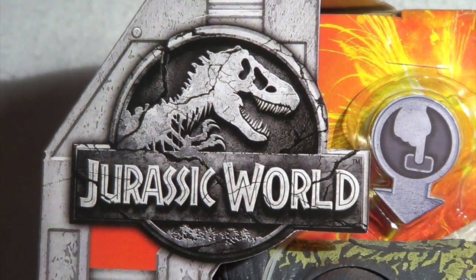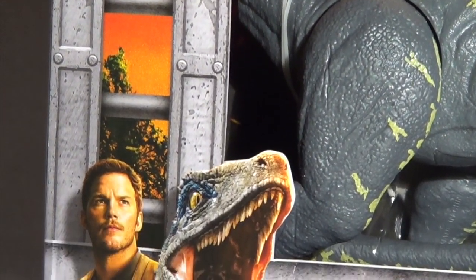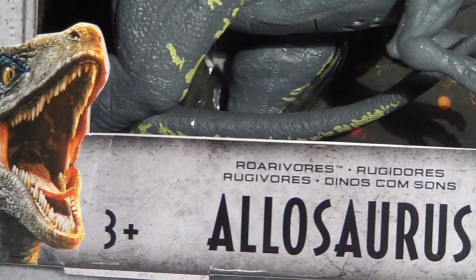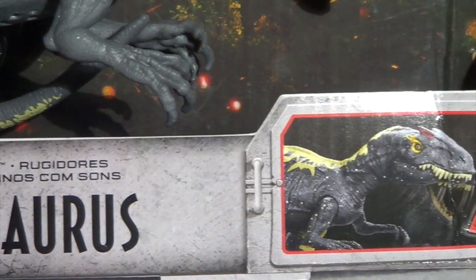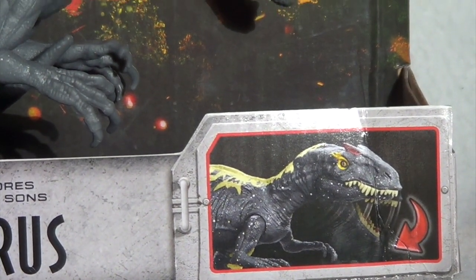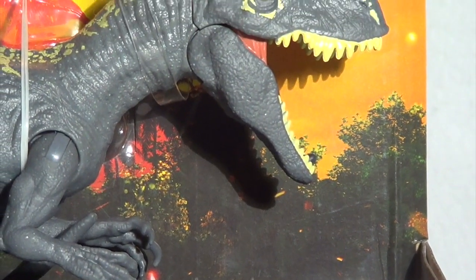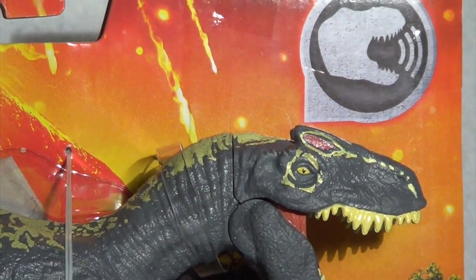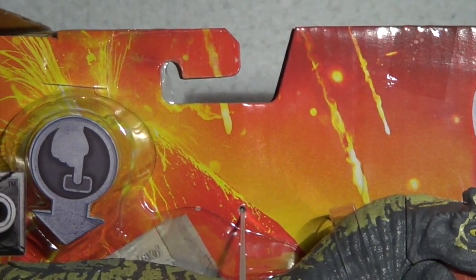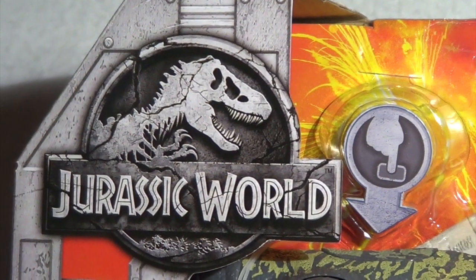Taking a look at the packaging art, it's really the same thing we've seen before. You've got the Jurassic World logo nice and cracked up, the bars of the cage keeping in the theme of removing the dinosaurs from the island. Owen and Blue are down in the bottom left corner, with a three-plus years warning. This Allosaurus is part of the Roarvore lineup and the bottom right features a diagram of the action gimmick. Moving up the side, you've got lovely art of the forest of Isla Nublar silhouetted against the eruption of Mount Sibo in the background, and a button indicating the roaring action.